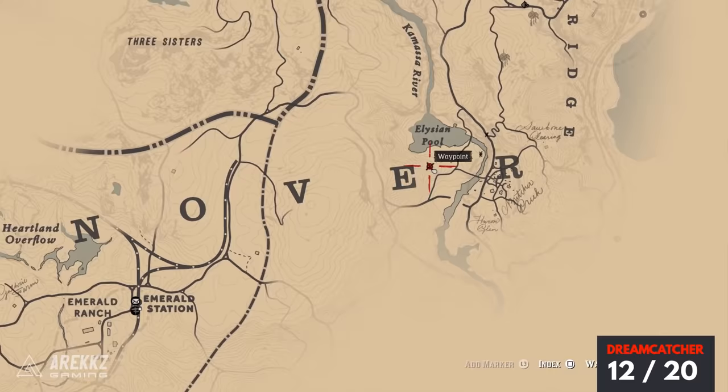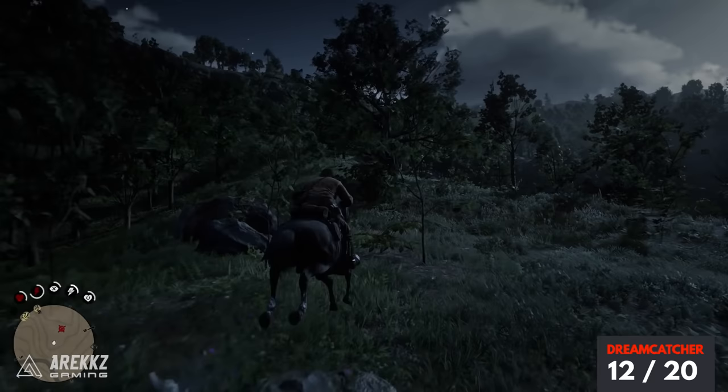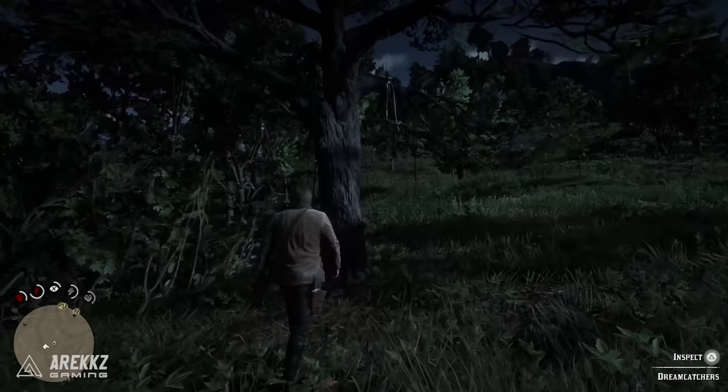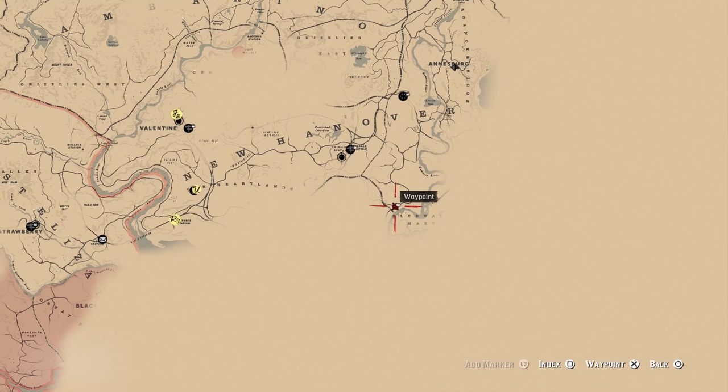For this next one, place a waypoint in between the E and the R of the New Hanover sign on the map, also just below the Elysian Pool. This is a location we will return to later, so keep it in mind. There is an opening here with a big tree up by this bush — jump up there and that is your next dreamcatcher location.